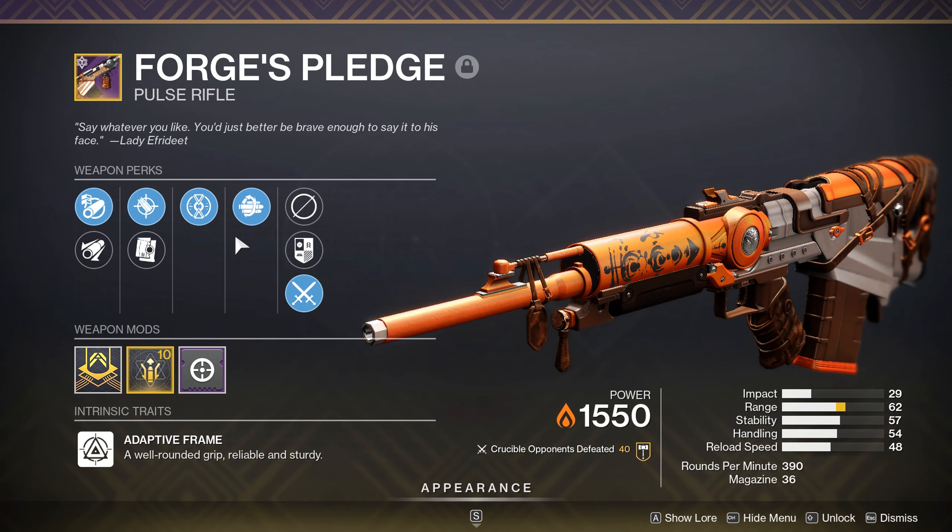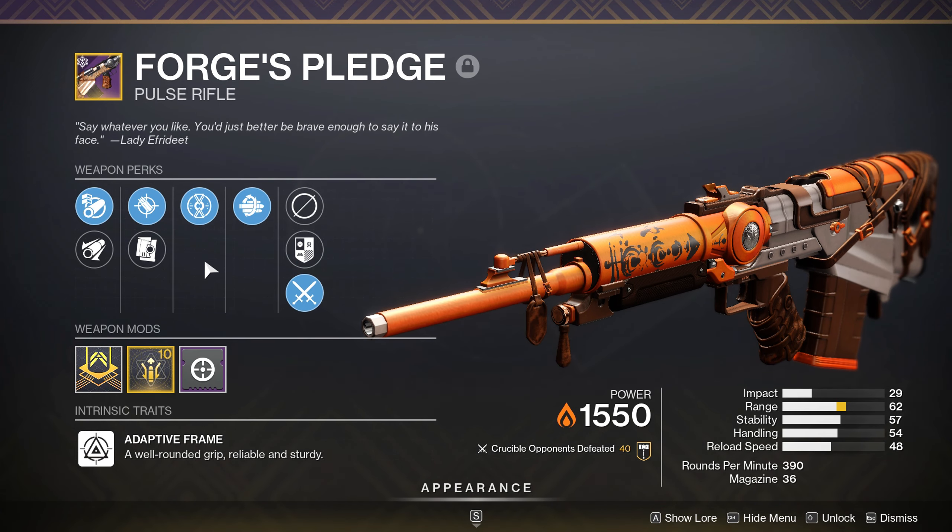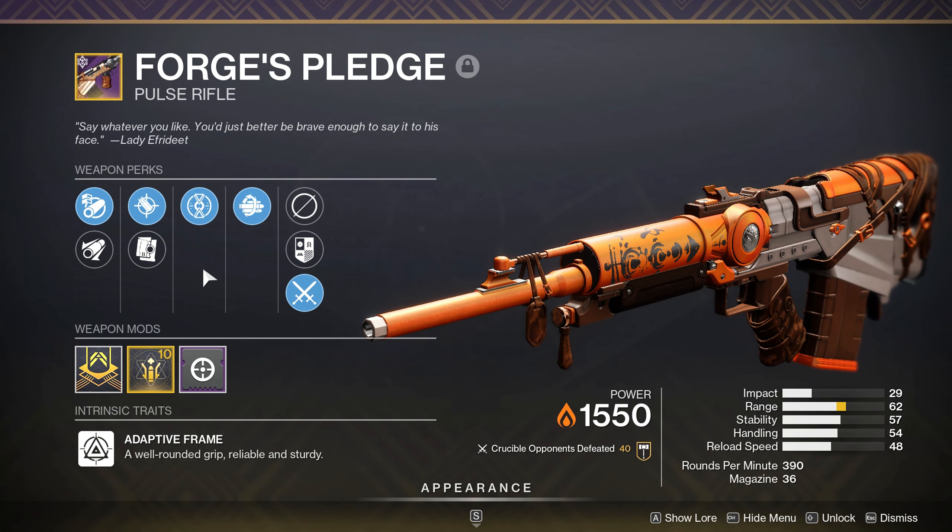You can get a lot of cool perks on this gun — Elemental Capacitor, Iron Grip, Surplus, or Tunnel Vision in this column. It has a lot of cool perks. Unfortunately it's just a 390 RPM, so it kind of sucks, but whatever. It's still a fun gun to use in 6v6.